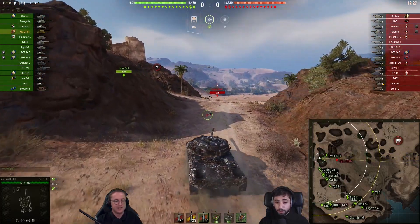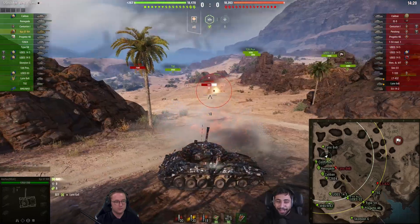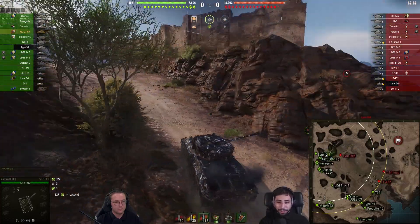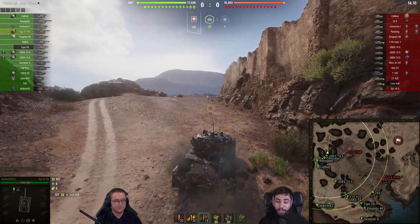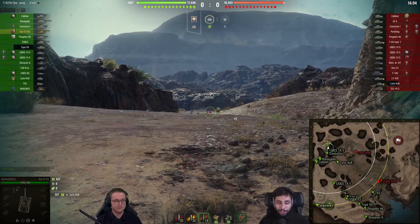And immediately a Lynx gets spawned. Oh, this could be interesting with HE loaded, but unfortunately his tank dips down as he clips the corner there. But the second shot doesn't miss as he pens that one for 327, and he tries to get a third but doesn't quite get it. But the HE on the Kampfpanzer 07RH is a very potent shell, and by far one of my favorite tanks to fire HE in.